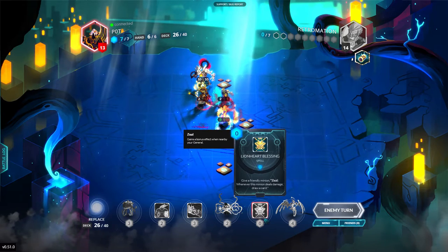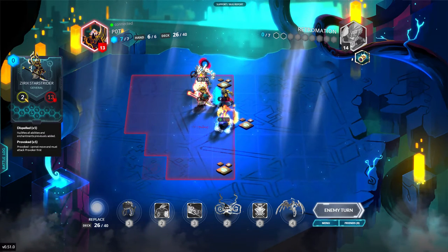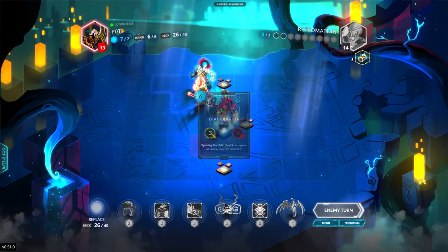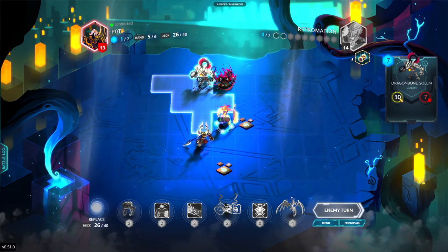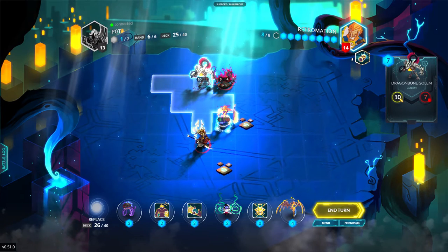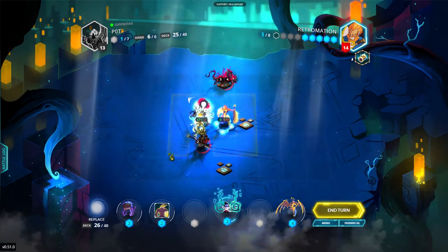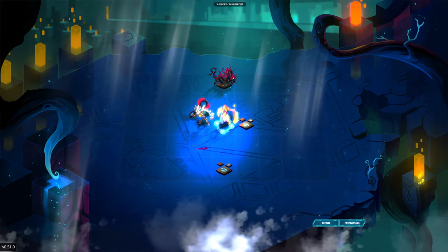Give a minion Zeal — alright. I'm of course concerned that he might have an answer, but as long as I can get an attack and deal three damage around it — if he puts a minion right there he's in good shape. I think he knows he's done. Well, it was a quick one.